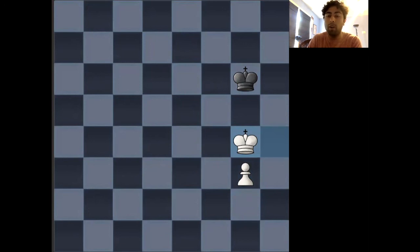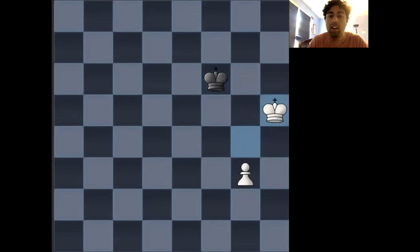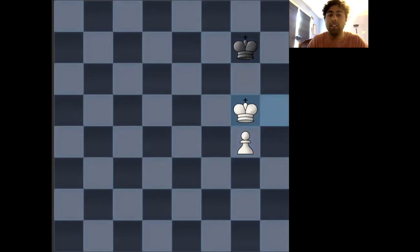Here it still doesn't matter what rank it is, whether the fifth or the fourth, because white is still winning in this endgame because they can reach one of the key positions and gain the opposition. So if black's king moves to f6, white's king can play to h5, king to f7, g4, king to g7, king to g5, resulting in a position where white has gained the opposition, black's king is forced to move, and white's king will control one of the key squares.